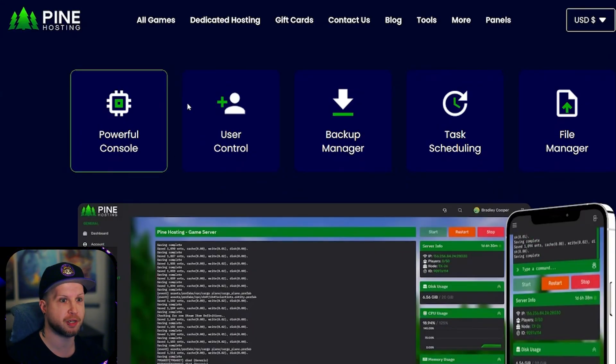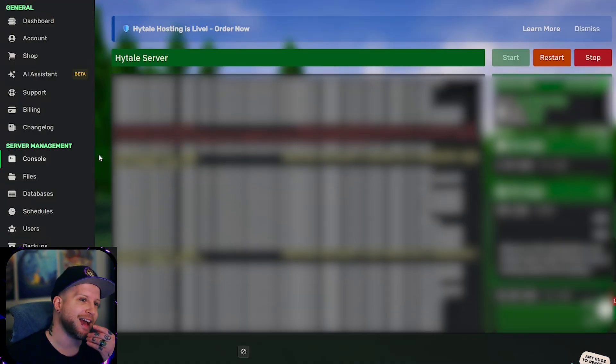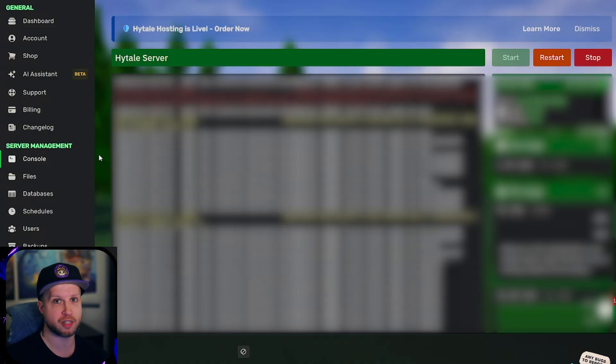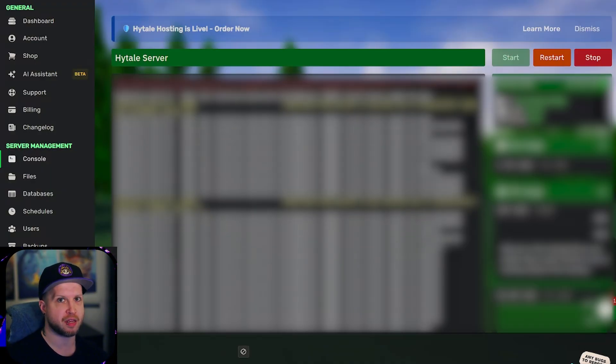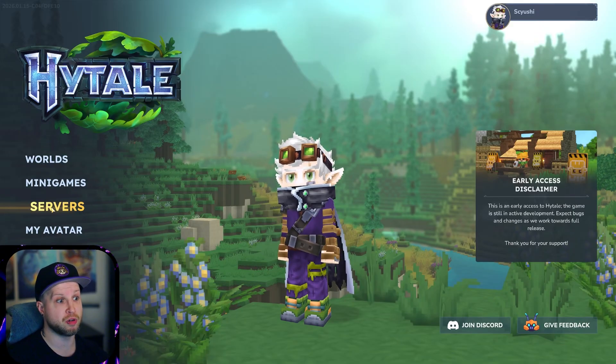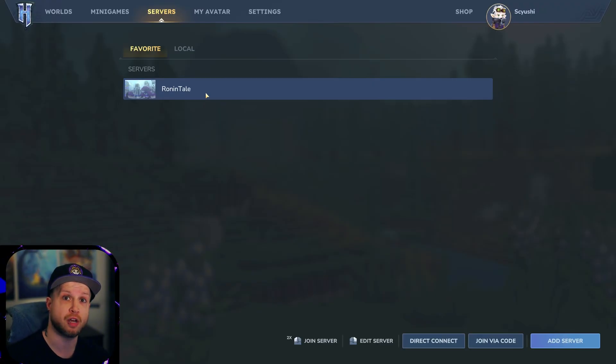Before I ramble too much about their various features and quality of life things — like being able to run it from your phone — let's go to my dashboard. Once you end up purchasing a server with Pine Hosting, you literally start it, copy the IP, and from the in-game menu go to Servers and add server in the bottom right. Then you put in the connection IP, name it whatever you want, double click it, and you're good to go.